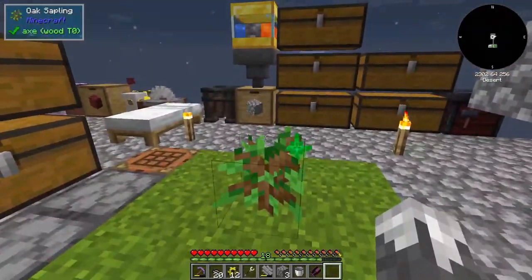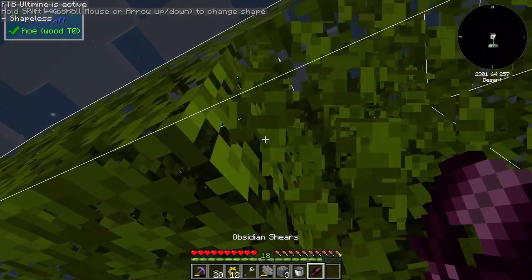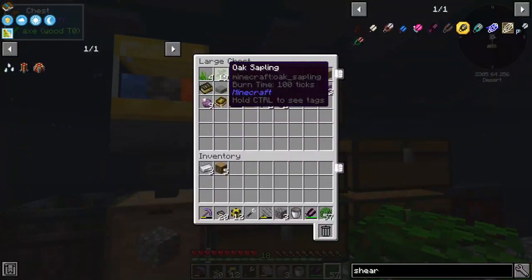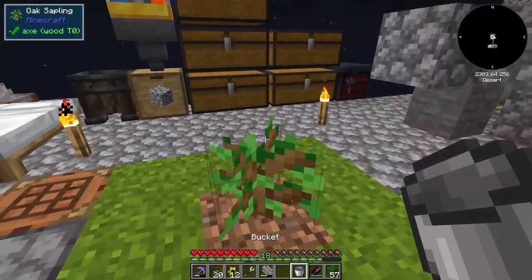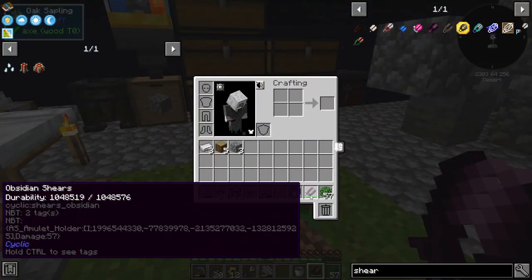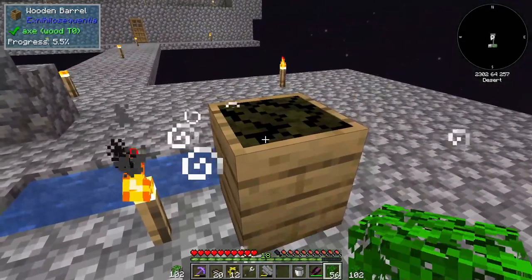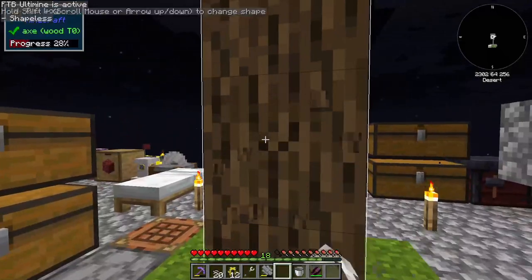Next thing we need is a sapling. We're going to grow a tree and grab all the leaves we need, then do a handful because we've got Ultimine. Let's do one more since that wasn't really a whole lot. Beautiful — we've got a bunch of leaves. All you've got to do is take the leaves, place them in the composter, and it'll turn to dirt. There we go, we've got that going.